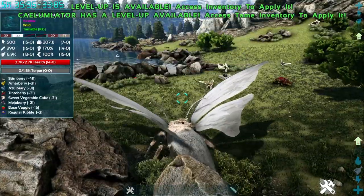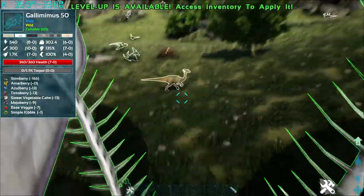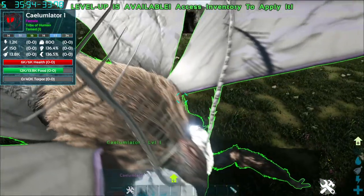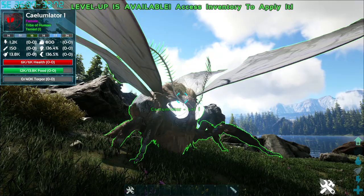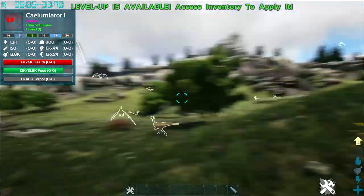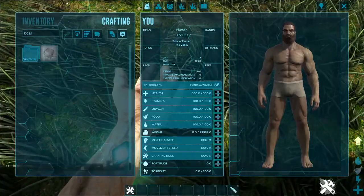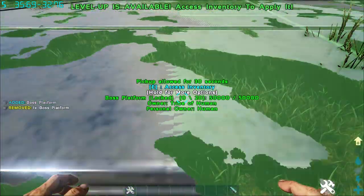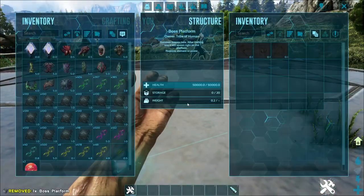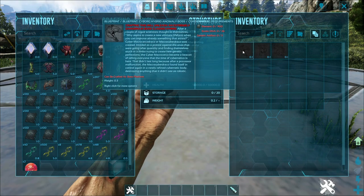Honestly, the rewards aren't really worth it unless you really like the moth or how it looks. Otherwise, you just have a pretty okay flyer hybrid that looks like that. Up next are the bosses. Let's go through the bosses one by one. We'll start from the left.